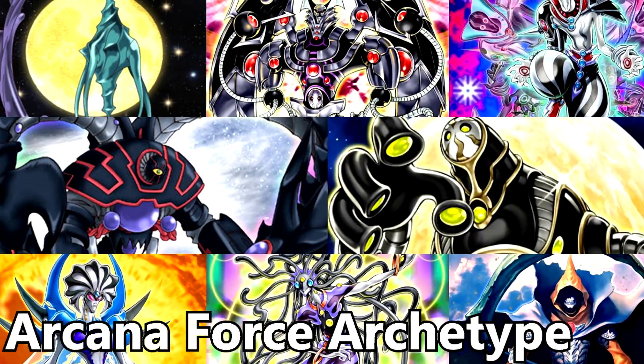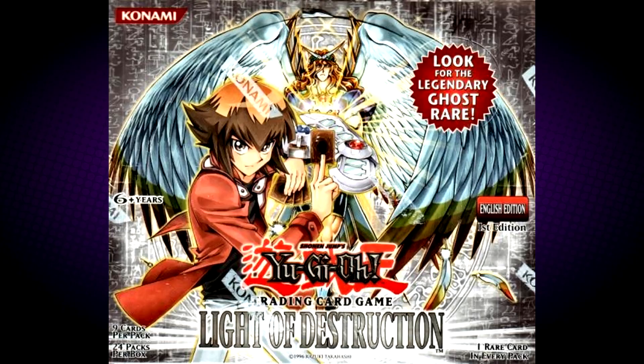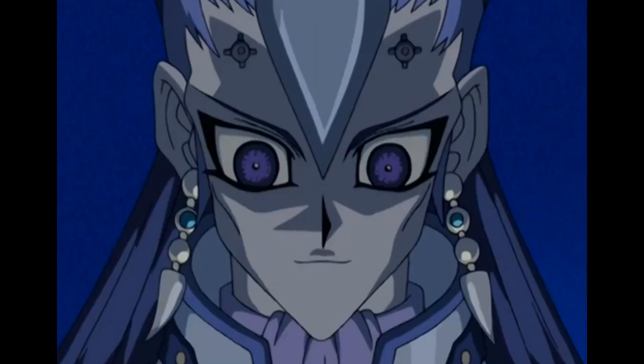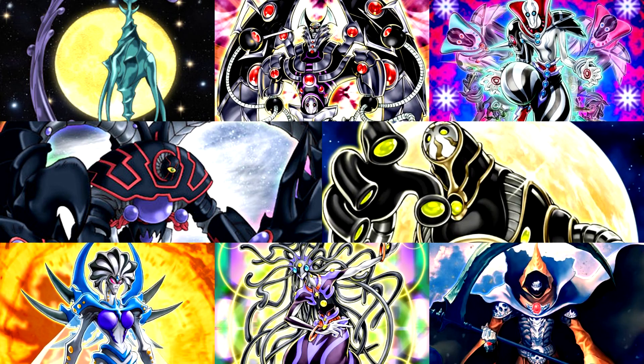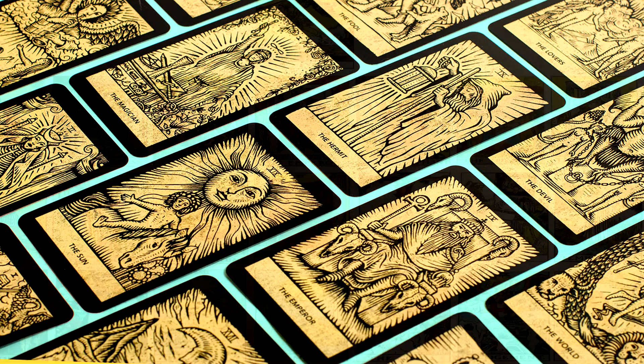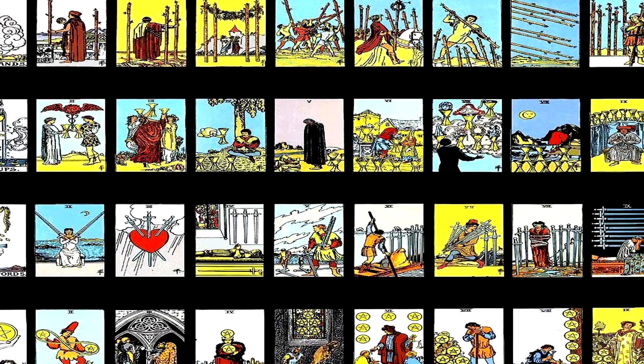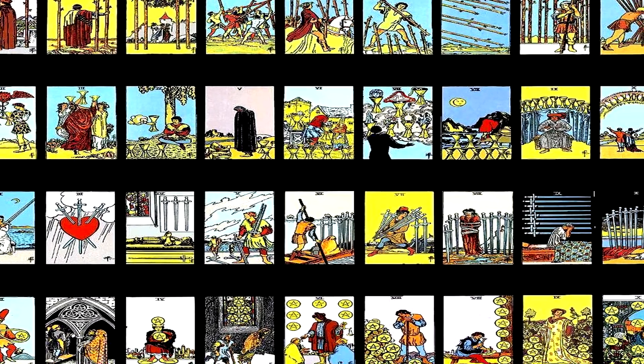The Arcana Force archetype is a series of cards that made their debut in the Light of Destruction. They were used by Sartorius, the main antagonist of the second arc of the Yu-Gi-Oh GX anime. The archetype is themed around tarot cards, with the monsters based around the major arcana cards and the spells and traps based around the minor arcana cards.